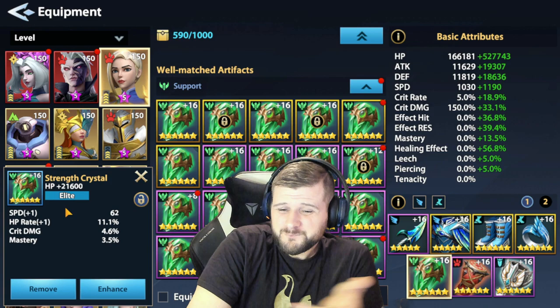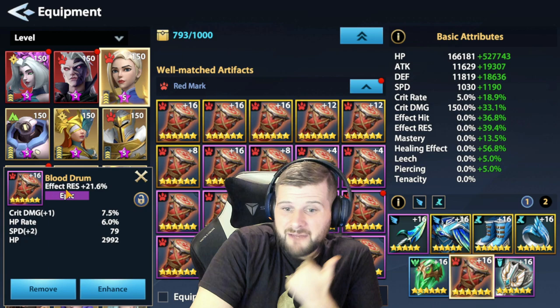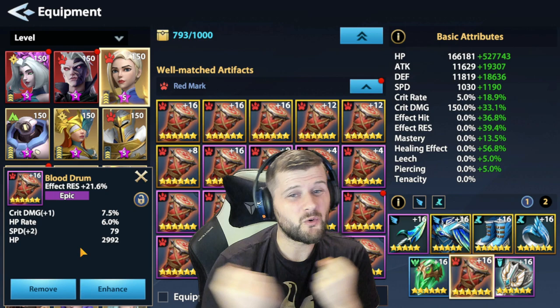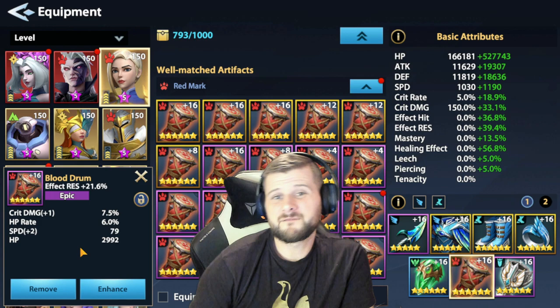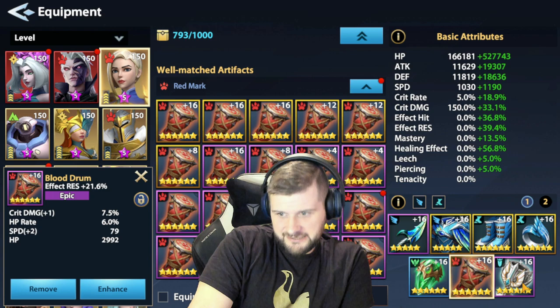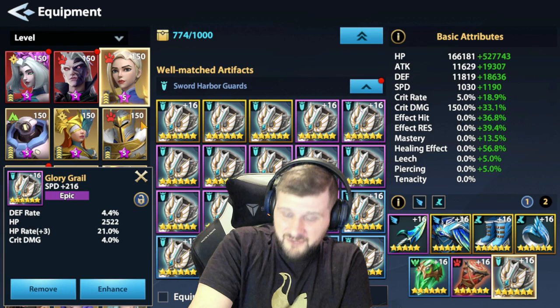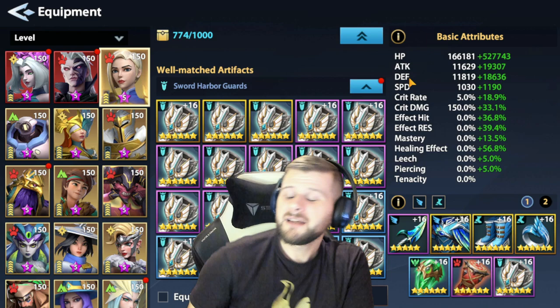For artifacts I have a health artifact with speed and HP rate — not the best rolls, duly noted. Second artifact is effect resistance because I don't want her getting stunned or frozen, as that would prevent her from cleansing my allies. With some effect resistance she may resist control effects completely, putting us in a much better position. Make sure you get speed or health rate on artifacts. Effect will also help since we want to land Feebleness 2 — she'll be countering a lot so hopefully it lands.